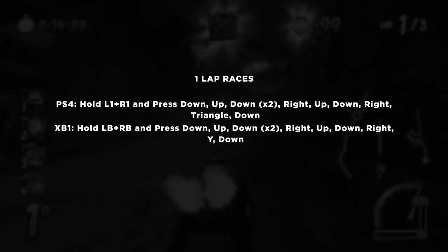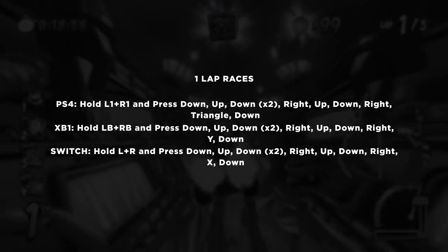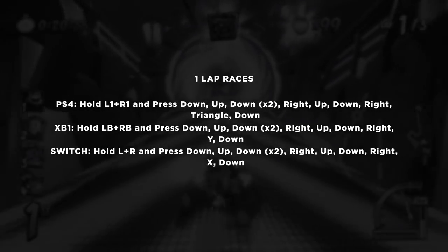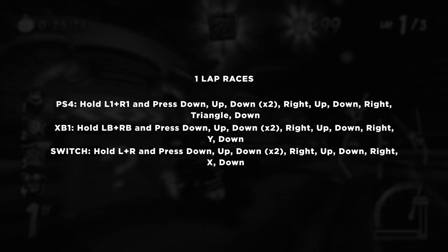If you want to enable one lap races instead of the normal three, five, or seven laps, hold down L1 and R1 on the menu and press: Down, Up, Down, Down, Right, Up, Down, Right, Triangle, Down.